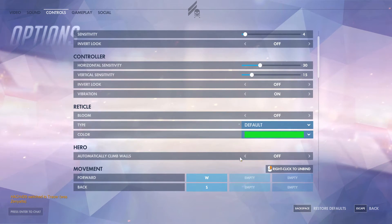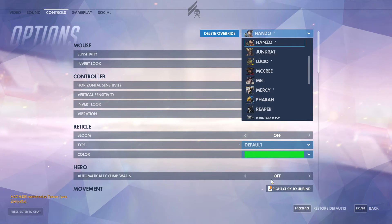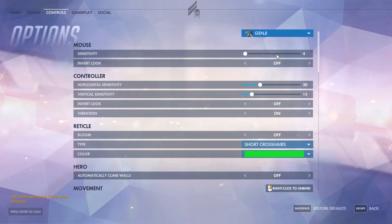There are also some hidden settings you can only see if you select per hero. For Hanzo there's automatically climb walls — I don't recommend turning it on because it can screw you up in game. By default you hold space to climb walls, but with this on he'll do it automatically whenever you run into one, which can be annoying. Genji also has automatically climb walls. Junkrat has it too, but it's for his ultimate, the RIP-Tire. Again, I recommend leaving it off.